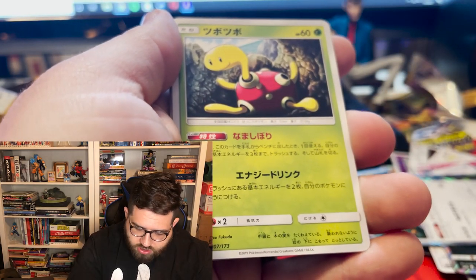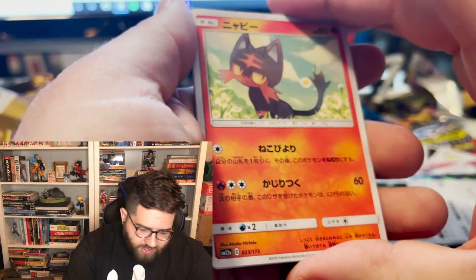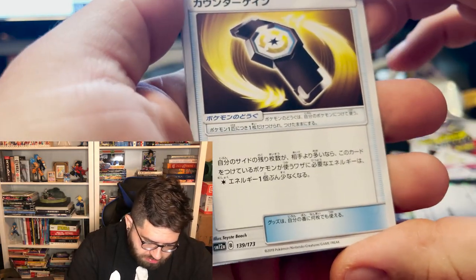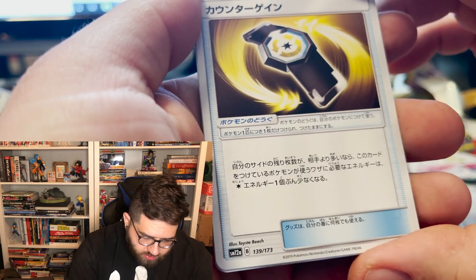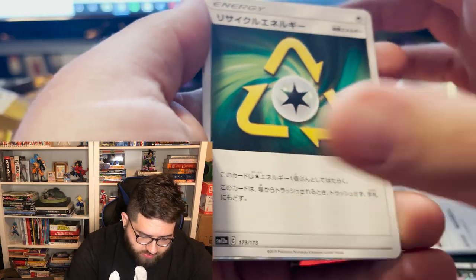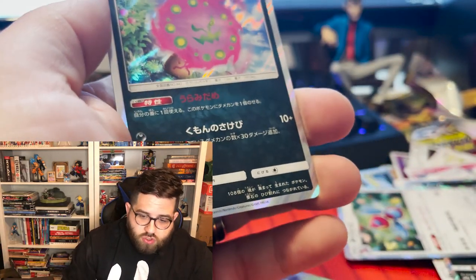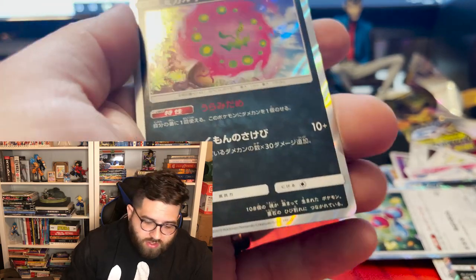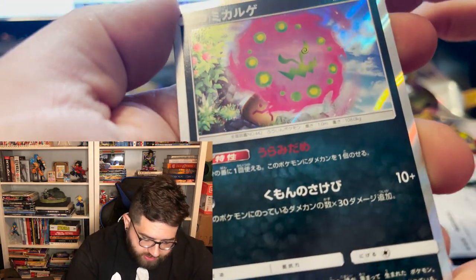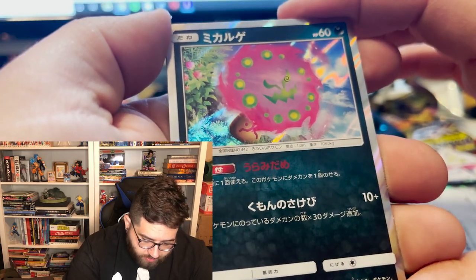Alright. Energy, Shuckle — shout out to my friend Ryan, he loves Shuckle for whatever reason, Ryan this is for you. We got the fire cat, we got Eevee, Mimikyu. This looks like a Digimon — I don't know what it is. Recycle, make sure you recycle boys and girls. We have this thing which I always thought was one of the stupidest Pokemon ever — it's just a floating gas bullshit Pokemon. Anyway. And we got the holographic Mewtwo to go along with the reverse holo.